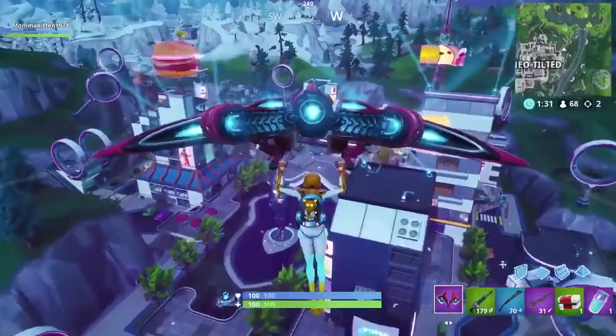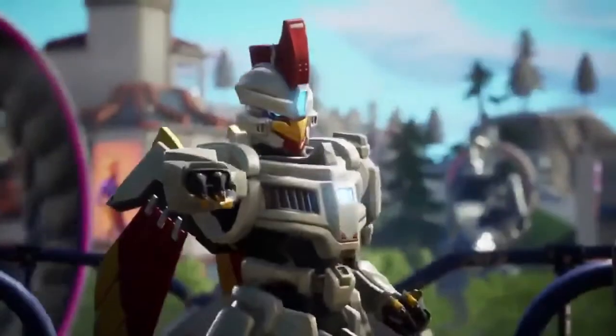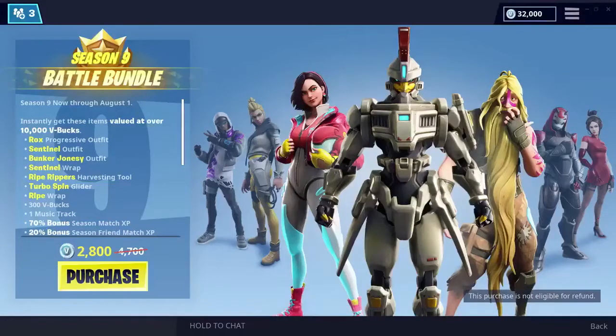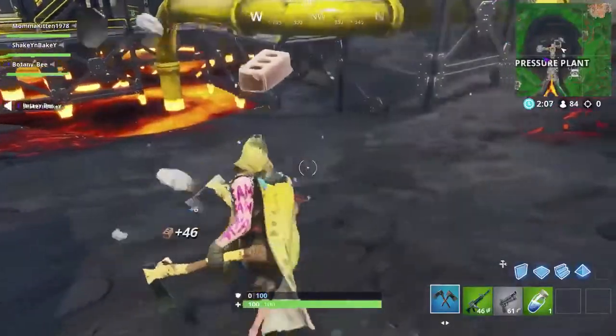When you first buy the pass, you'll immediately get two outfits — Sentinel and Rocks — progressive with new dual axes. And if you opt in for the Battle Bundle, you'll instantly get this guy.